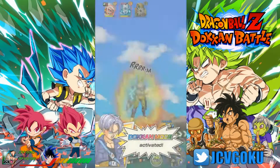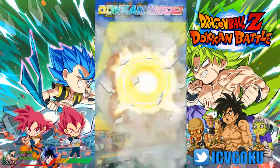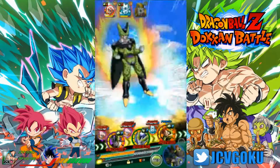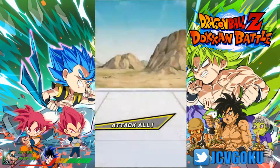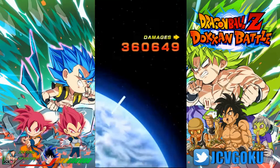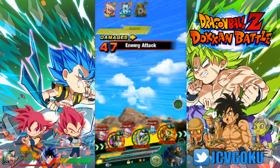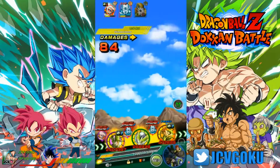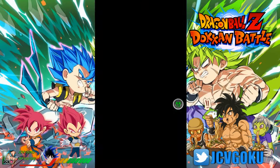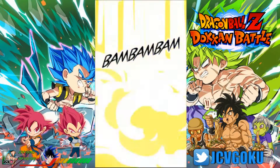How much damage do you guys think we're going to do here — are we going to get them halfway or a little bit less? I don't think we're going to take them out though. Maybe if my Cell had some dupes or was rainbowed, maybe he could have been enough to take them out in one super. Super attack still did a massive amount. Totally forgot we took that much damage from him — even though we've been lowering his attack, he still hit us pretty hard. We probably would have taken even more — probably like 250-something — if his attack wasn't lowered.